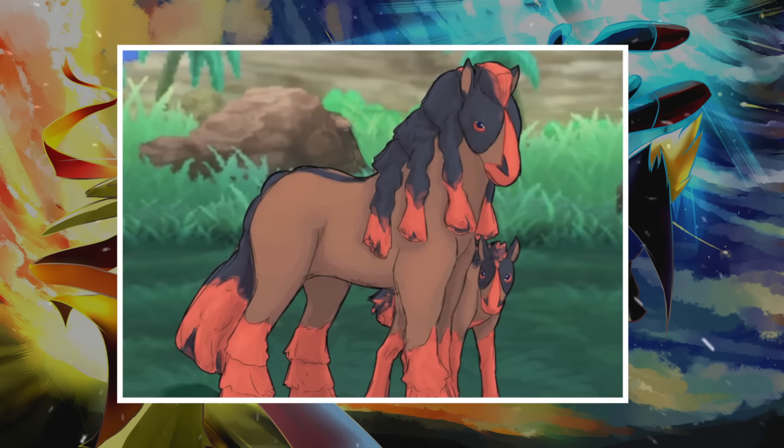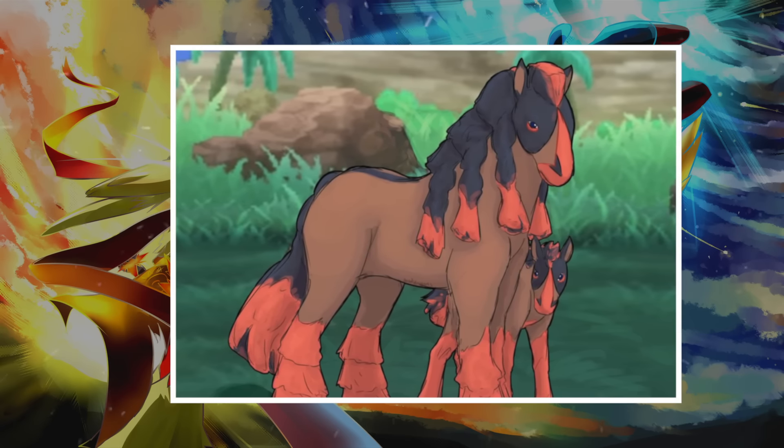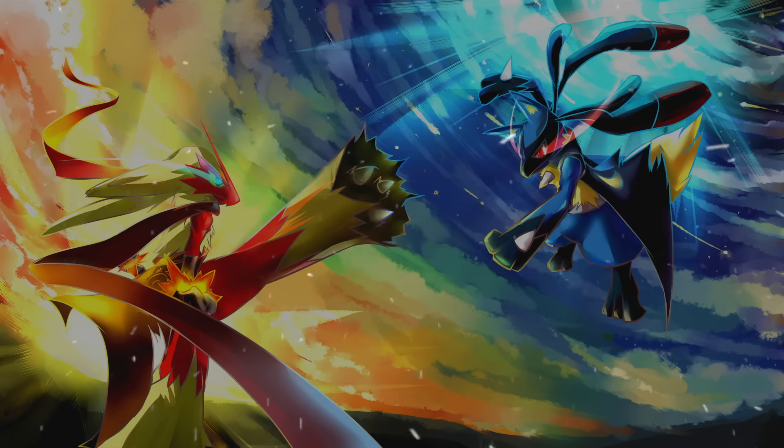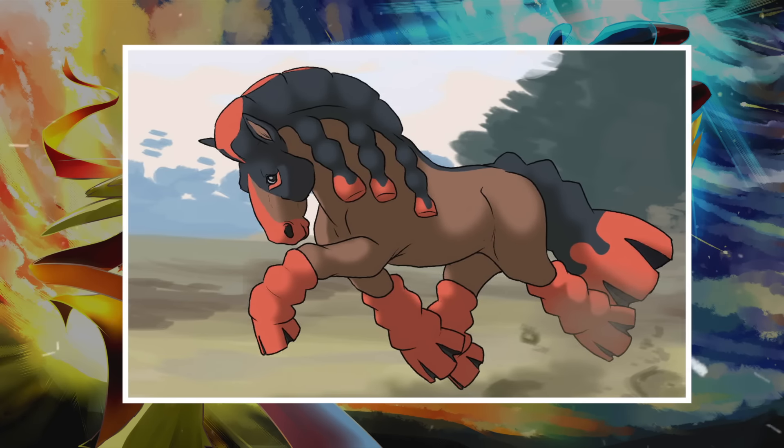To give a couple of interesting facts about Mudsdale, it has a very powerful body and great emotional fortitude to the point where it never cries out and never gets agitated. It can destroy an entire car with just one kick.